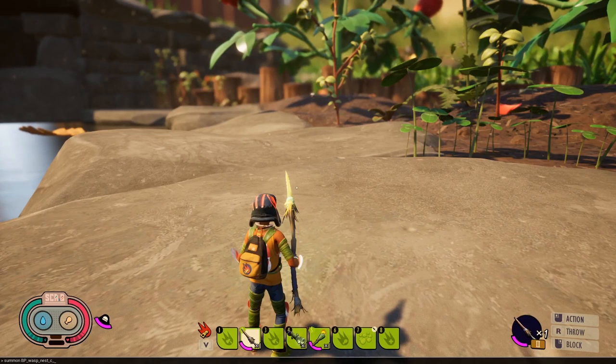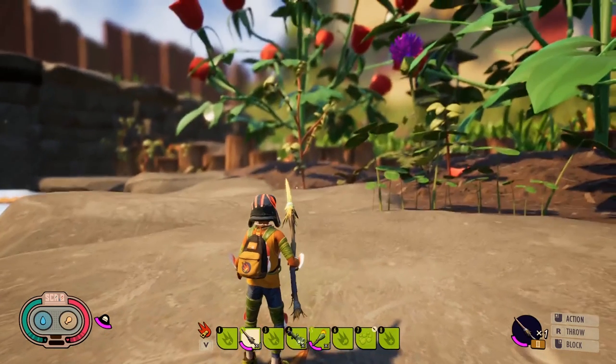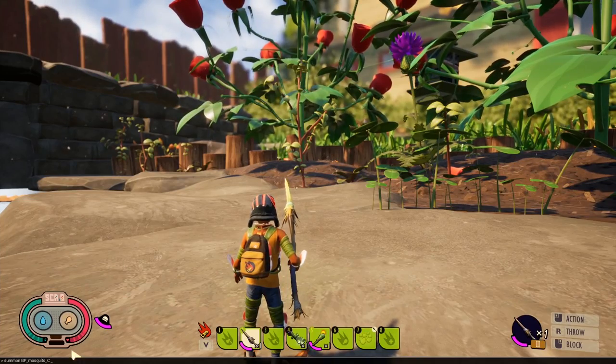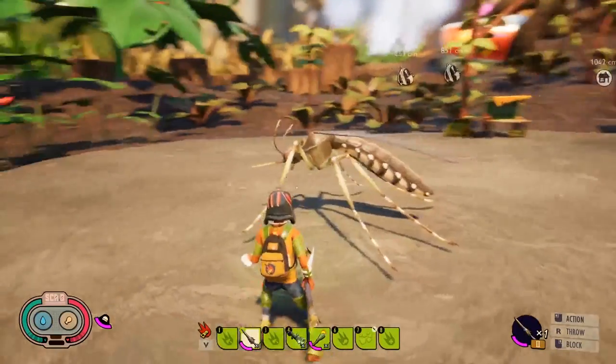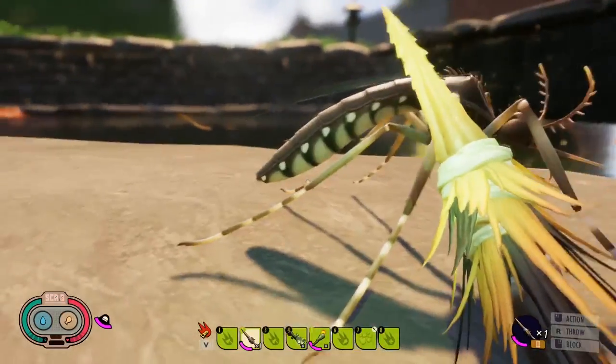We'll have to see exactly what killing mosquitoes yields in terms of parts, how they'll attack, what attacks to block, and the easiest way to fight them. Mosquitoes fly, so they'll be more difficult to deal with than an ant or wolf spider. Sir Similat is typing in console commands to spawn different items - here's another mosquito spawned in, and it really looks beastly just like a real mosquito up close.